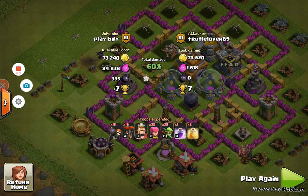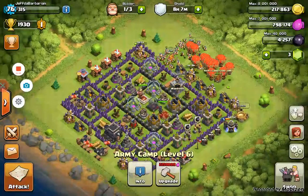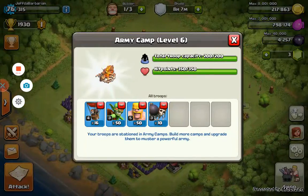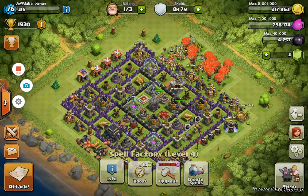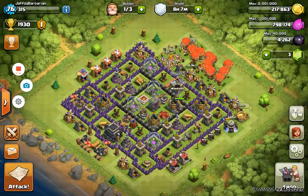Here's my attack strategy. We had pretty close to the same composition: 16 balloons, 50 goblins, 50 barbs, 10 wall breakers. He also had two heal spells and a rage, and I have two lightnings and one heal. Here we go — feeling confident?